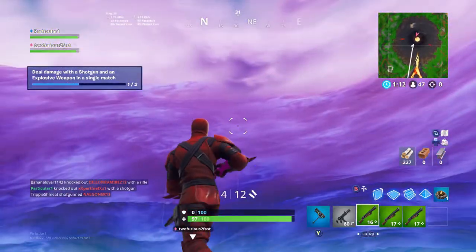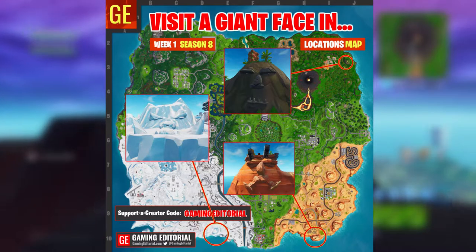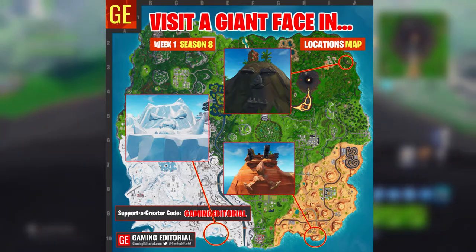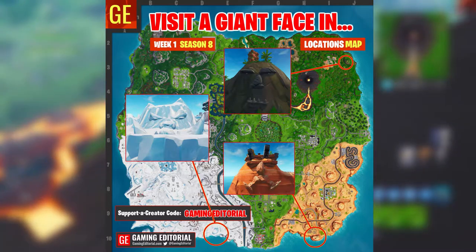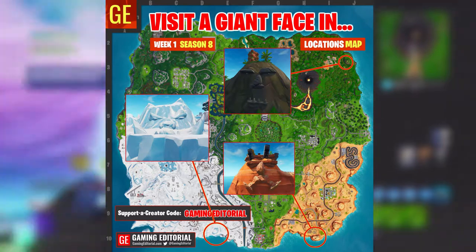The next challenge is to visit a giant face in the desert, the jungle, and the snow. You can see a map on screen — credit to whoever made this, thank you. The first giant face is in the top right corner of the map, right next to Sunny Steps. Just go over there and that's all you have to do.